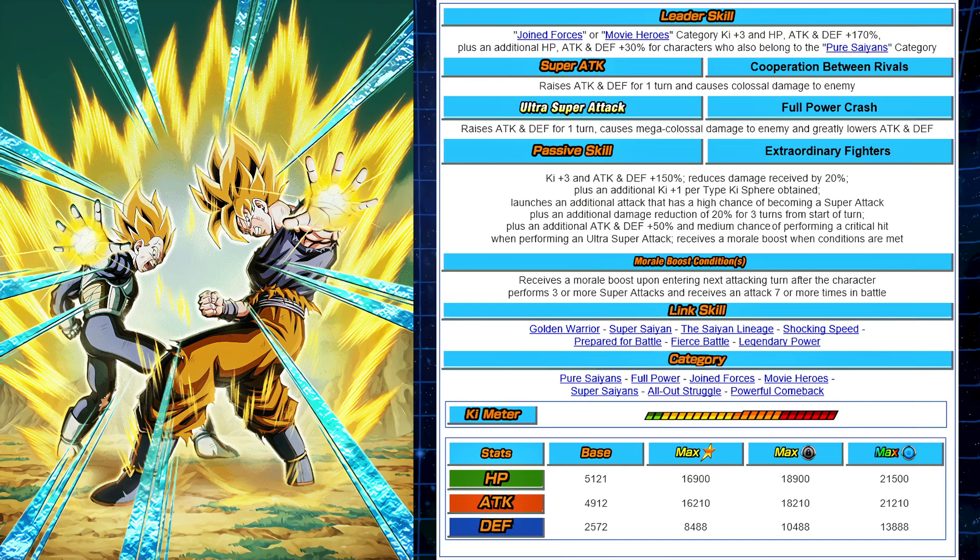The passive skill is Extraordinary Fighters: Ki +3, attack and defense +150% right off the bat, reduces damage received by 20% — so that's a constant 20% damage mitigation. On top of that, you get an additional Ki per Ki sphere obtained. Launches an additional attack with a 50% chance of becoming a super attack. And an additional 20% damage reduction for three turns from the start of the turn. So if you get that proc, you can hit 40% damage reduction — very, very strong.